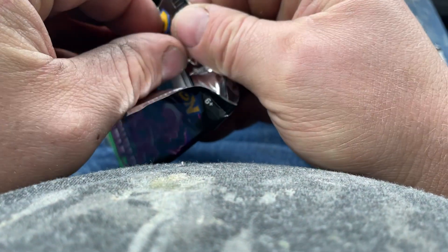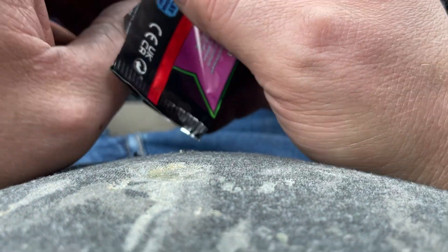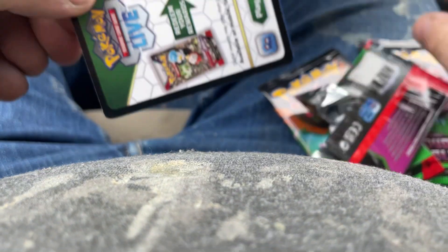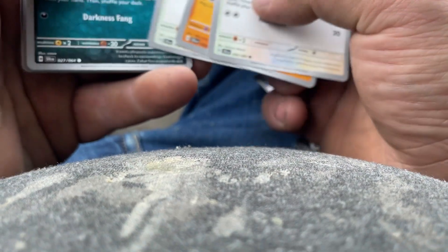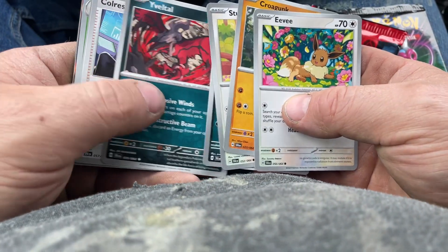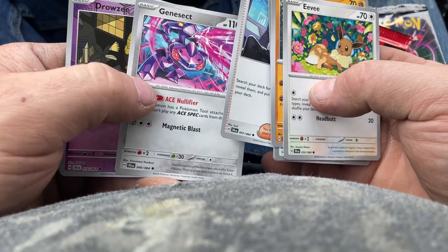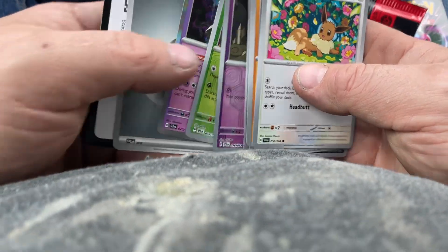I really like to pull an art card, as I haven't really opened or done many of those in this set. Alright — Eevee, Krogank, Stuffle, Zubat, Evital, Colress's Tenacity, Genesect, Drowzee, Decidueye, and a holo Dustox. So that's not too bad for the first pack.